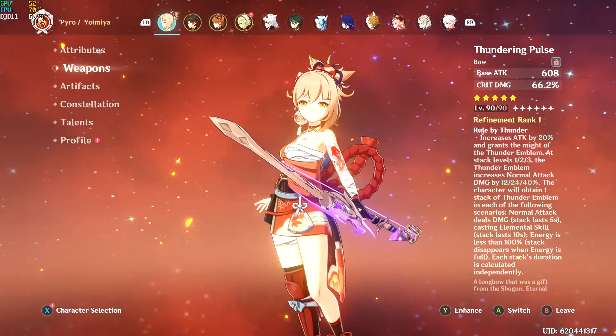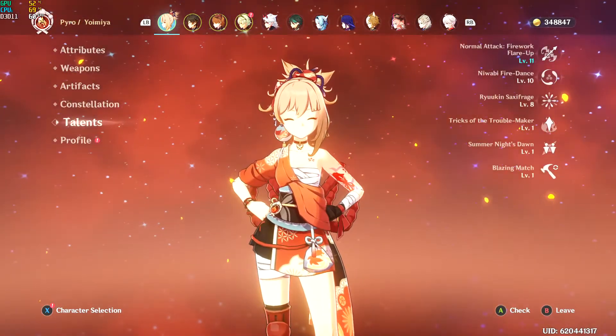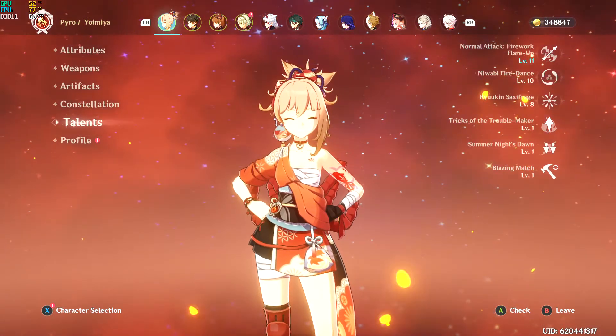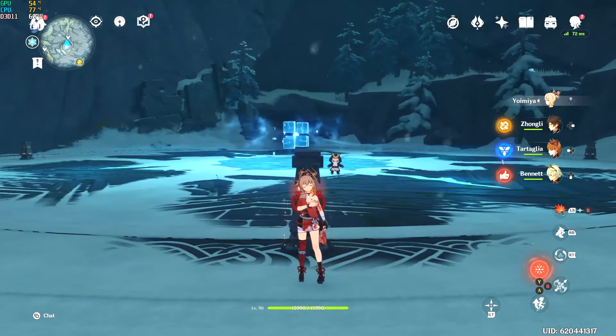Same weapon, Thundering Pulse — her best in slot. And it was 10/9/8, and now we're rocking the double crown 10/10/8, plus 11 due to Childe's passive. So that's gonna come into play with those great numbers you're about to see.